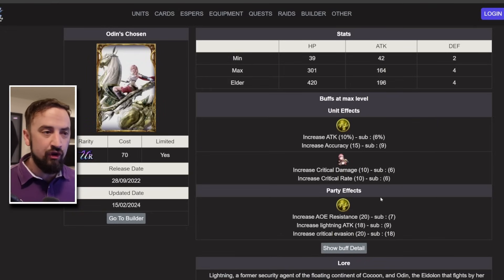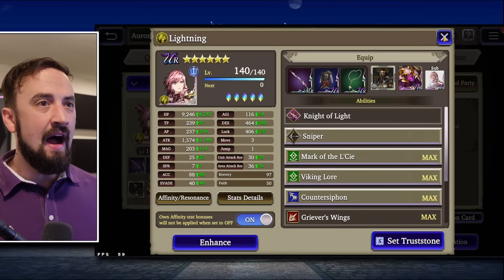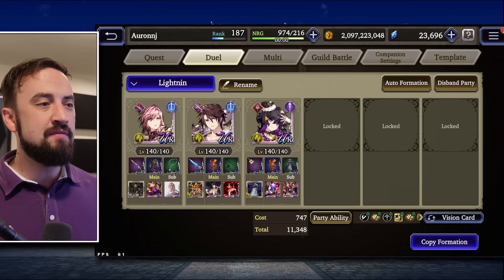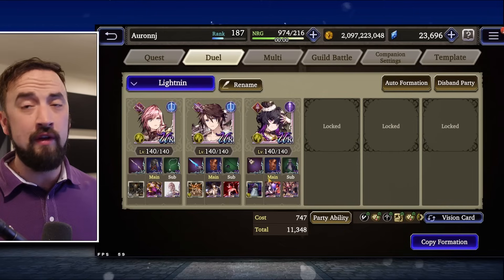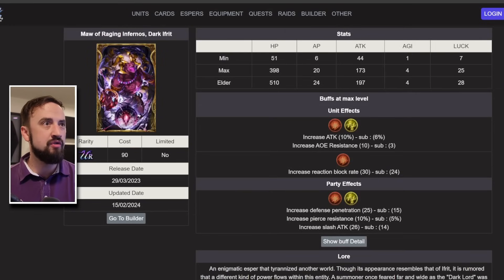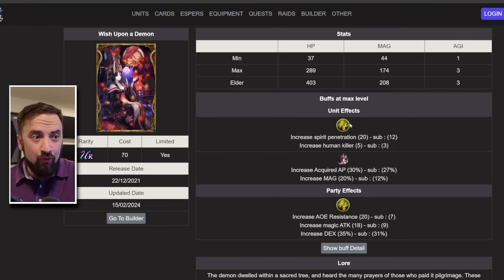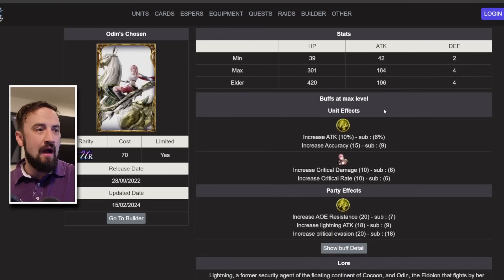A problem is if you look at my team comp that I'm going to run with her, I am running a magic-scaling unit, and this magic-scaling unit needs to be the one holding the AoE Vision card. Your two options are Odin's Chosen or Wish Upon a Demon. I'm going to use Wish Upon a Demon because the other options just aren't great. If you were pulling any of the Vision cards from this collaboration and you're a Lightning player, I think there's a ton of use for this, and I am going to run it in a sub slot on my team.